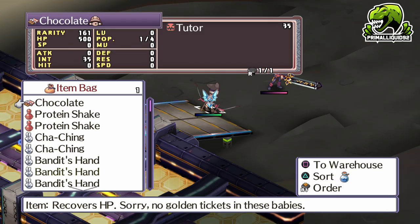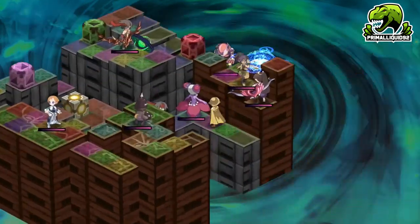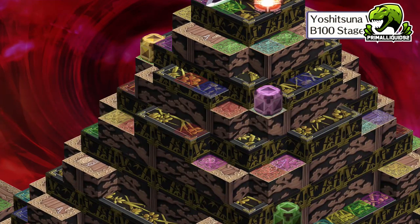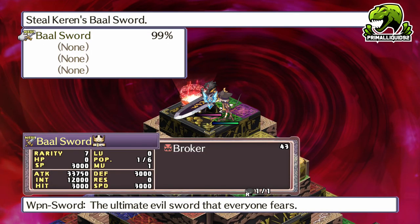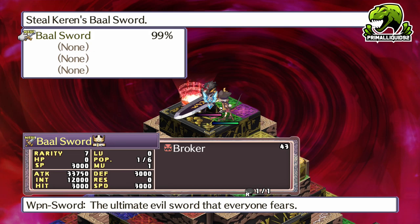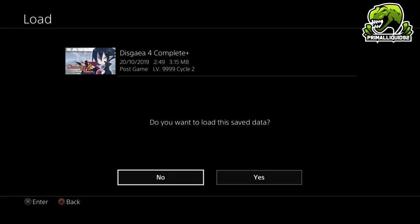Okay, now you have your rank 39 — now what? Head into the item world all the way down to floor 99. On floor 99, Gensi out and go to the land of carnage. It's super important you Gensi out on floor 99, because the item god on floor 100 will only have the next stage item if you enter floor 100 from floor 99 — you can't just go to 100 and Gensi out there, because then he won't have the gear. So Gensi out on floor 99, go to the land of carnage, go back into the item on floor 99, and advance to floor 100. Steal the rank 40 weapon from the item guard with a max level thief character. Using the Yoshitsuna as an example, the floor 100 item guard for the Yoshi will have the rank 40 sword, the Ballsword — make sure to steal it, then leave the item world.